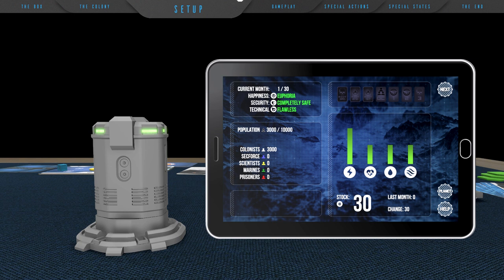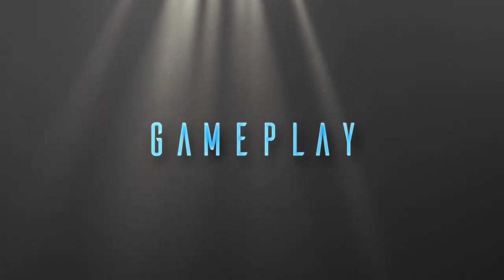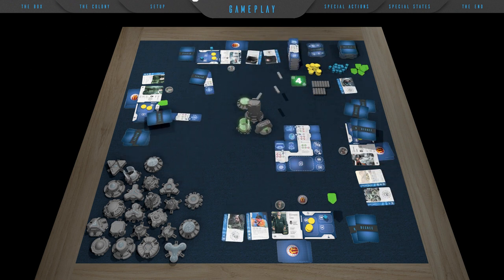After registering all playing managers, players will click and confirm the start button and begin the first round of the game. Be careful: in the first round, players skip the first and second phase — the app and the upkeep — and go straight into the action phase. We are going to skip some rounds to better illustrate the gameplay.